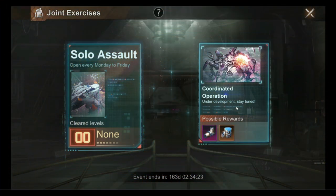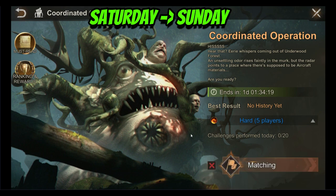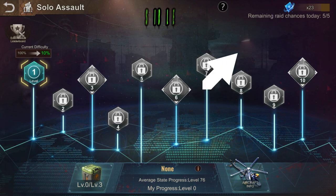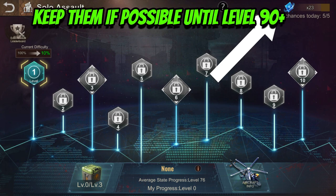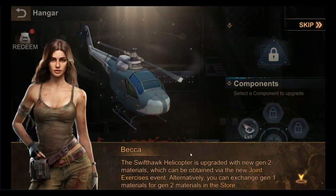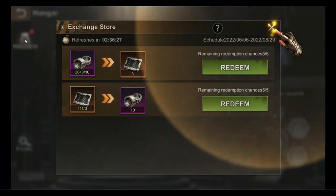The second method is the Coordinated Operation Mission, available on Saturday and Sunday on a weekly basis. The third method is via Raid Tickets. A small tip: always collect your Raid Tickets daily, and since you can accumulate them, save them for a later stage when you can obtain more materials. Using Raid Tickets at earlier stages will yield fewer materials.